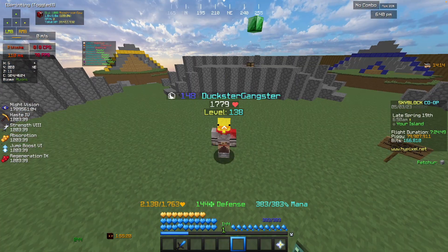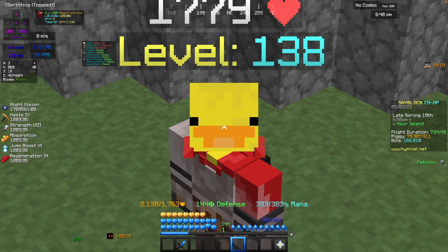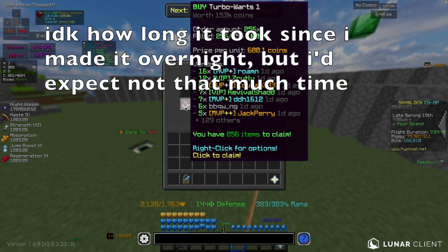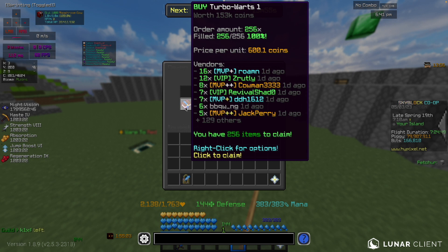Not only that, they normally go up to like 260, 270k as well — a lot. So I kind of went overboard with this one. I got 256 books, which is kind of why I have five double chests down. Let's see how long it takes me to craft these into Turbo Worth 5 books.